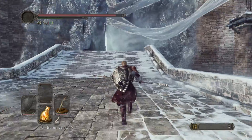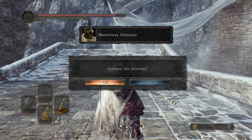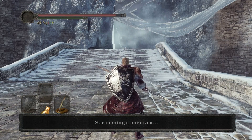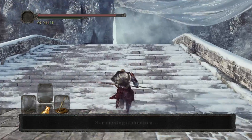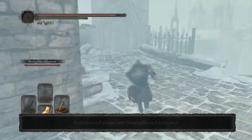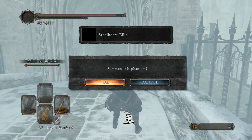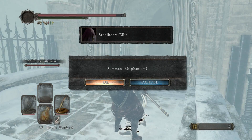There are two different summons you can use for this boss fight: Masterless Gluncour, who is a little bit closer to the bonfire, and Steelheart Ellie, whose summon sign is immediately outside the boss's door. Neither of them are very good — they're both great tanks, but they do very little damage. I would not recommend using them because of how much extra health the boss gets from summoning them.